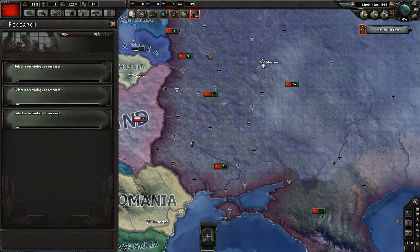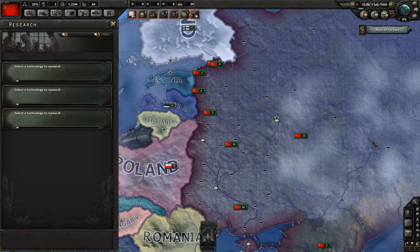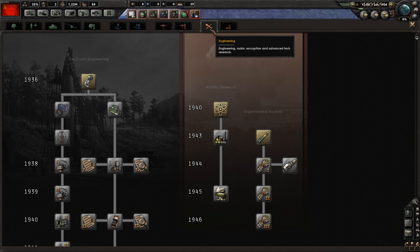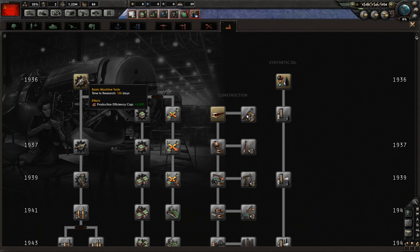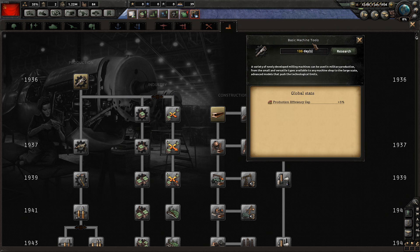You've got three research slots. Different countries start with different amounts — minors start with two, majors tend to start with three. Germany and the United States start with four. Later in the game you can unlock more research tiers. As a rule of thumb, start on the far right with engineering and industry. The benefits of researching those early compound over time — the earlier you go for them, the longer the benefit lasts.